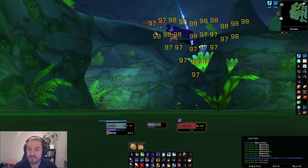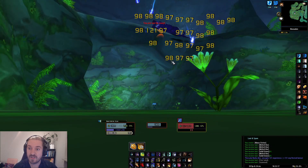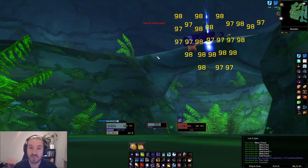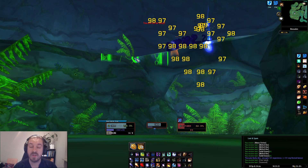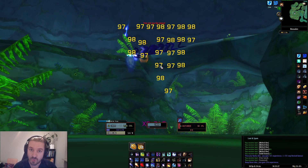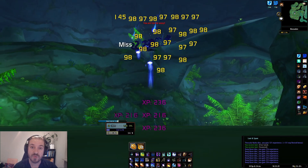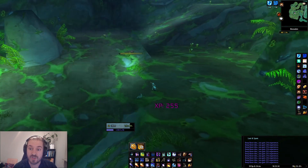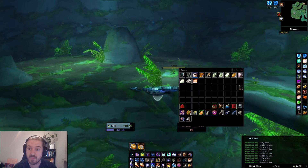When you reach this spot here it's basically a win. All you have to do now is just blizzard them down — it's really simple and very easy. You can also do the arcane explosion and cone of cold method, where you just keep all the mobs in a tight pack, do the cone of cold, and arcane explosion them down.